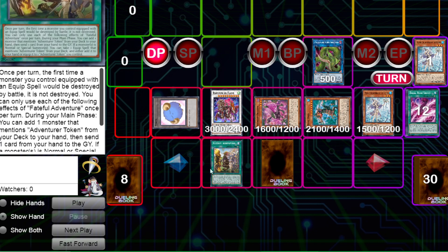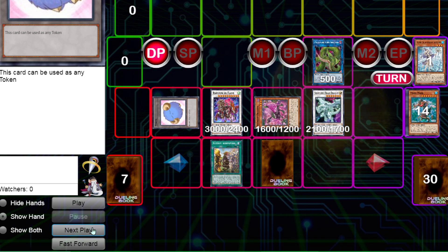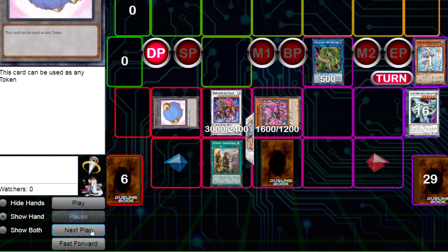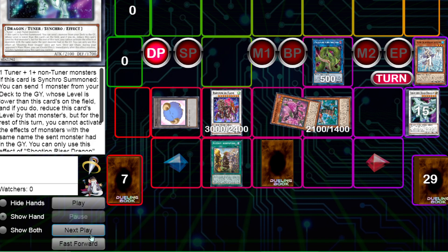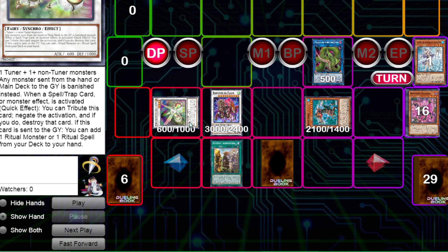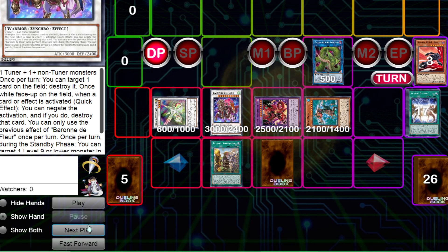I'll show you real quick — if we had another level 3 extender in hand, like another Enchantress, you can special summon it while you have the token. You could actually make the Riser Dragon, which is pretty broken, because we have 16 cards in the graveyard right now. Then you would make a Borel Load on their turn with the Scythe set and the Riser Dragon. Without that, we still do good stuff — we get DPE through Droplets because monsters sent from the hand are actually banished, so they can only use spells and traps, but we can negate that with our Baron. Don't care that we're banishing the Pot of Greed because our opponent won't be able to play next turn.